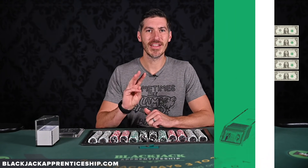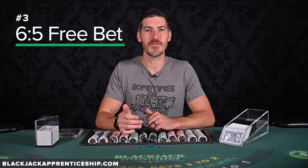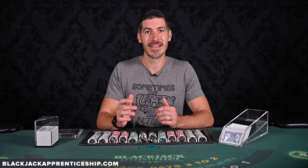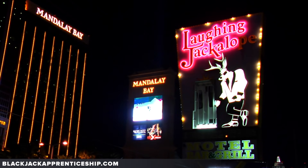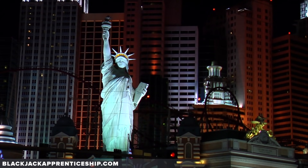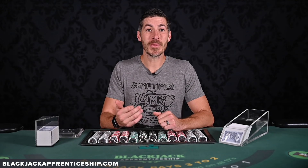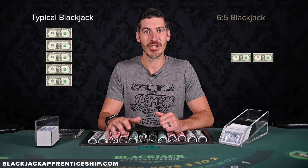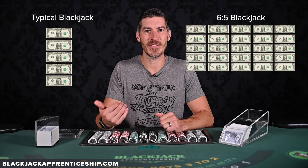The number three blackjack variant to avoid is six-to-five Free Bet Blackjack. We know six-to-five blackjack is bad, and we know Free Bet Blackjack is bad. Somehow, do two wrongs make a right? This game is offered at over a dozen casinos on the Las Vegas strip, and just like you would think, two wrongs do not make a right. The disadvantage of Free Bet Blackjack is added to the disadvantage of six-to-five blackjack, giving casinos a 2.5% advantage over a perfect basic strategy player. So betting about $10 a hand, instead of losing $5 an hour, you'd expect to lose about $25 an hour. That is an expensive free bet.